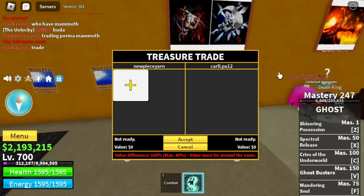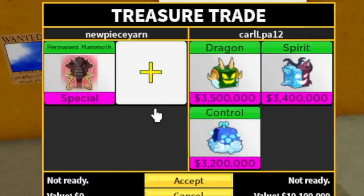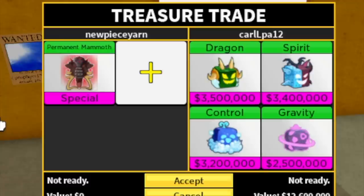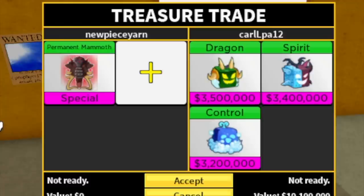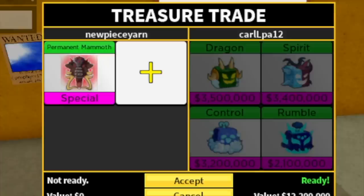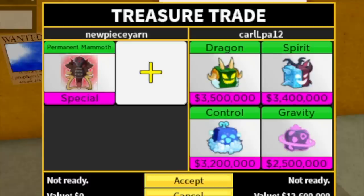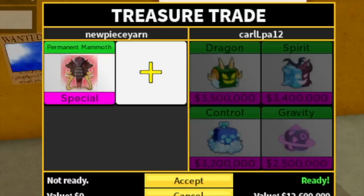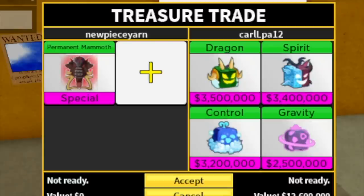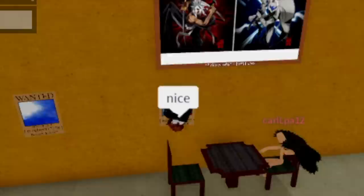For our third trader, KarlPA12. He's offering dragon, spirit, control, and gravity. Trades are really good, to be honest. But again, I didn't expect much because we're in the second sea and my account here is just level 700. These are really good, right? I don't know, guys, this is my first time. I'll be taking notes on the comment section — comment if this one is good or if it's a losing trade.